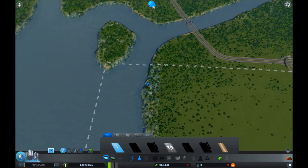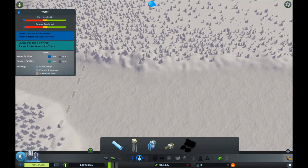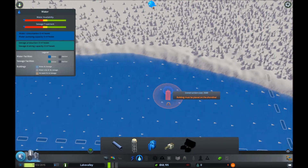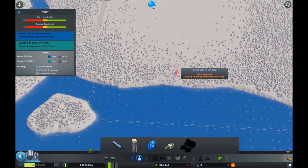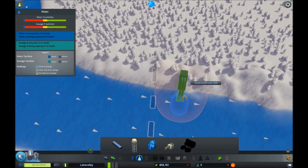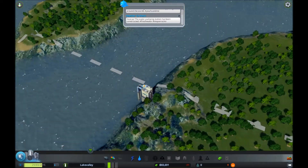The other thing we're going to need right away besides power is water. You can kind of see here the water is flowing a particular direction. If we go to the water mode and grab our pump we actually see arrows. The direction the water flows is really important because not only do we pump water for drinking, we also have to have an outflow for sewage. And obviously you don't want your sewage upstream of your water pump. I'll just drop this down for now — I'm going to put it close to the edge so we can fit in a bunch as we need them.